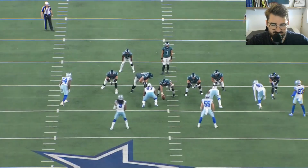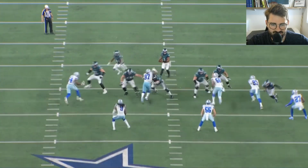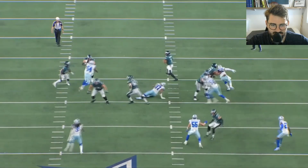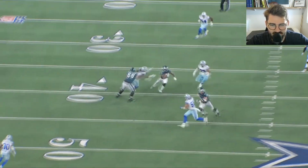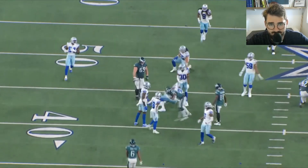That could have been called a holding penalty actually — but the powerful punch from Herbig outside makes it very easy for Dillard to take over rather than the other rep where Herbig gets no power on him at all, forcing Dillard to come in and catch the rusher in the B gap.